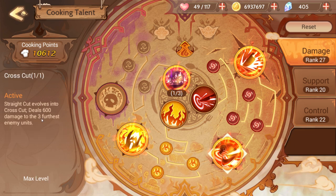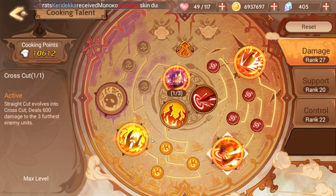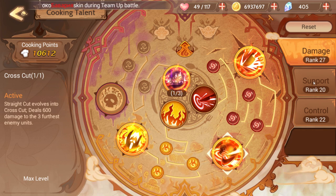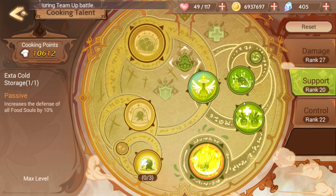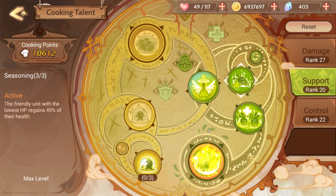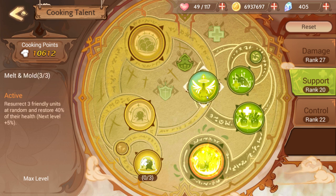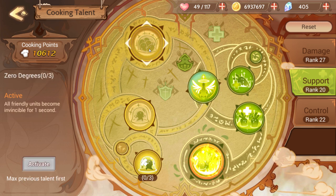I don't find Cross Cut very useful — it does 600 damage to the three farthest enemy units. Very helpful early on, but later on you get better skills and 600 damage isn't as big a deal. In the support tier, I think Divine Seasoning and Regular Seasoning are pretty definitely the best ones. Melt and Mold is also very good. Zero Degrees is not terrible, but I definitely can't say it's worth trying to go for first.